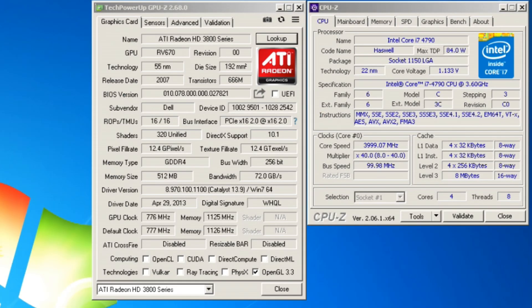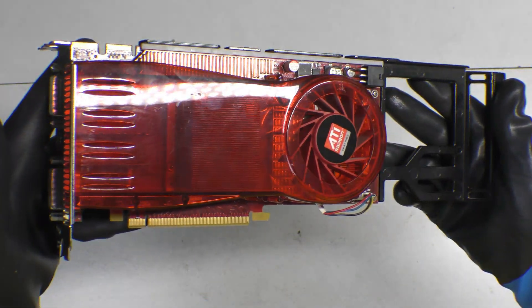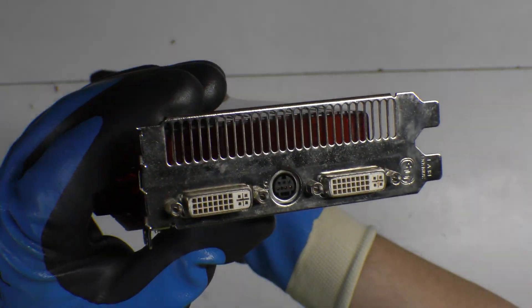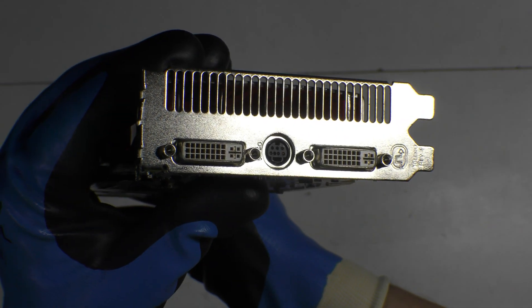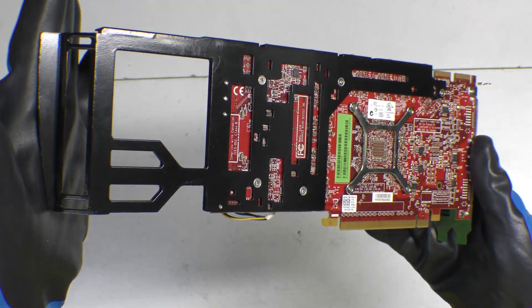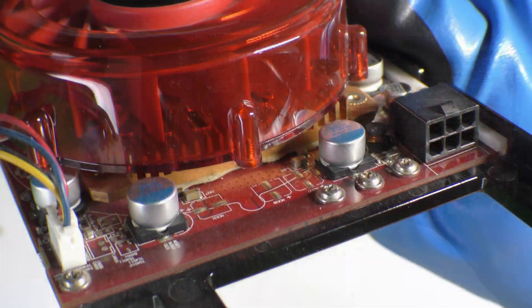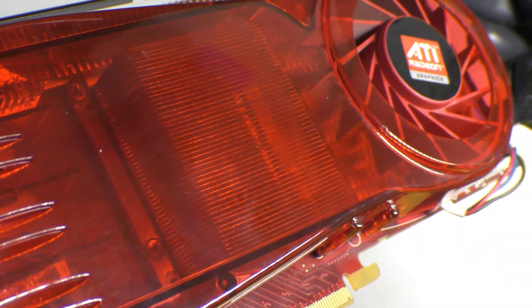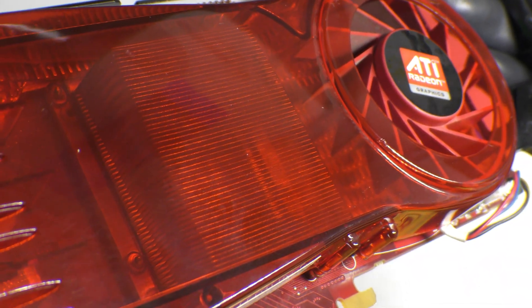Today we're testing the HD 3870, a 2007 video card with 512MB of GDDR4 VRAM, 320 shaders running at 776MHz core clock, 1125MHz memory clock, and a 256-bit bus width. We're pairing it with an i7-4790 with four cores and eight threads.